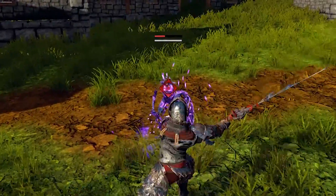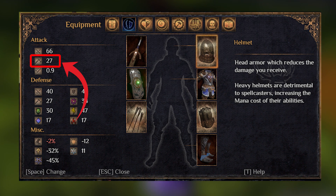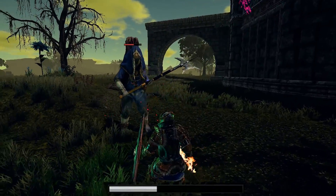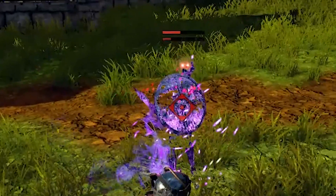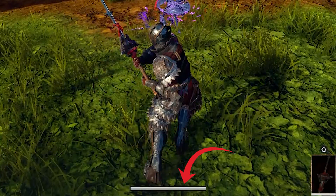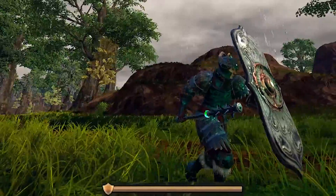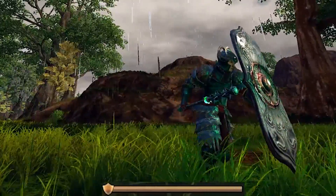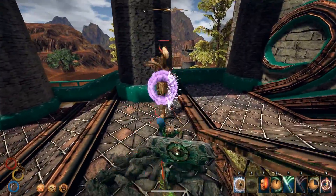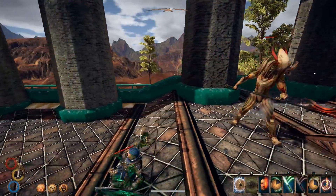Moving on to the second attack attribute: impact. Every weapon in Outward has impact, which determines how much damage is dealt to the stability bar. Reaching 50% of the stability bar makes the character stagger, while 100% damage leads to a fall. Your character and every NPC in the game will have this stability bar affected by impact. Heavy armors and especially shields will offer huge impact resistance, but shields only give you that resistance while you block. Larger enemies will stay longer on the ground after being knocked down to account for their greater stability.